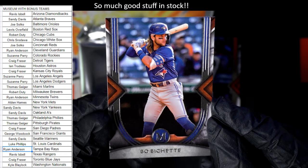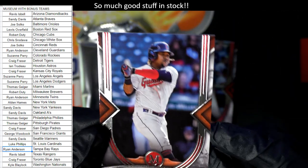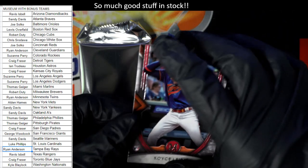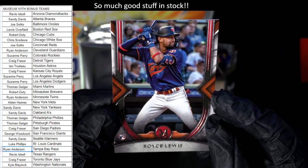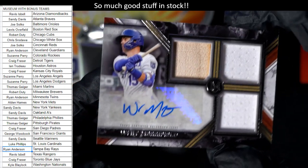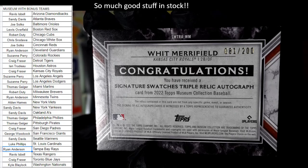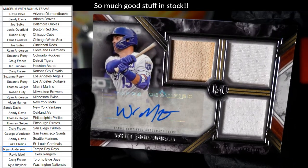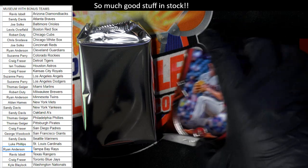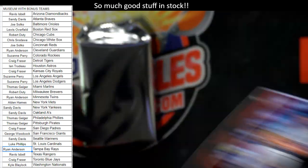Bo Bichette, Toronto Blue Jays — Craig F coming out to you. Then Jose Ramirez for the Guardians — Ryan A coming your way. We've got a Royce Lewis, Minnesota Twins — also Ryan A. And then we've got a triple relic auto — look at that! Whit Merrifield, 81 of 200, Kansas City Royals — Craig F coming out to you with the triple relic auto. Then a Shane Bieber, Cleveland Guardians — also going out to Ryan A.